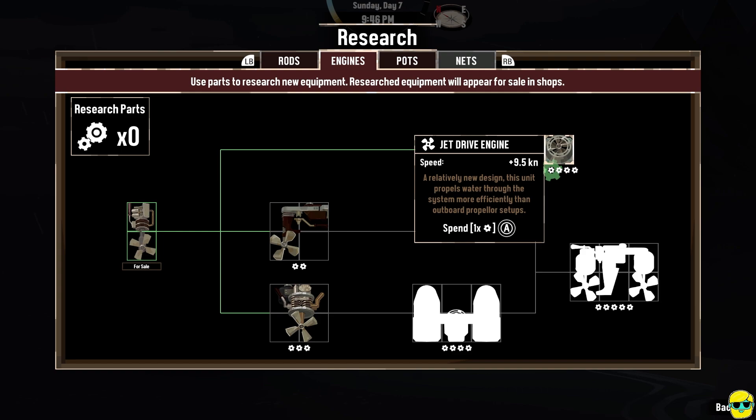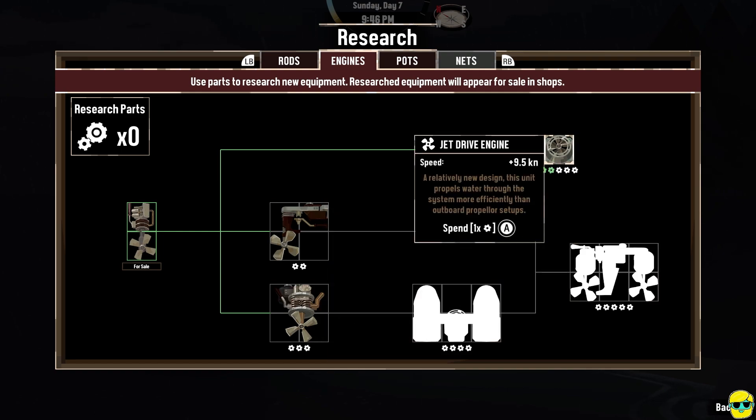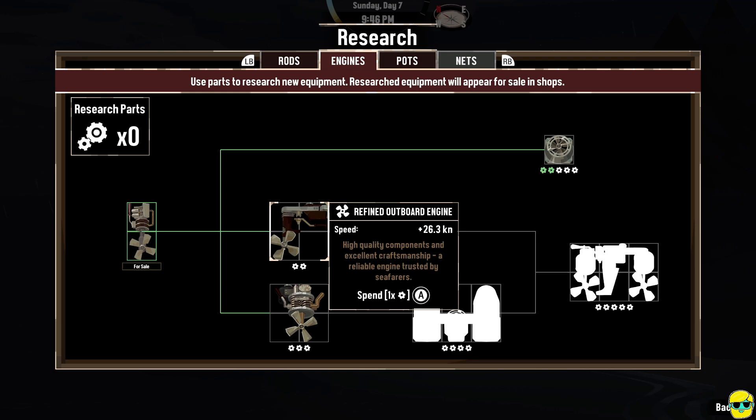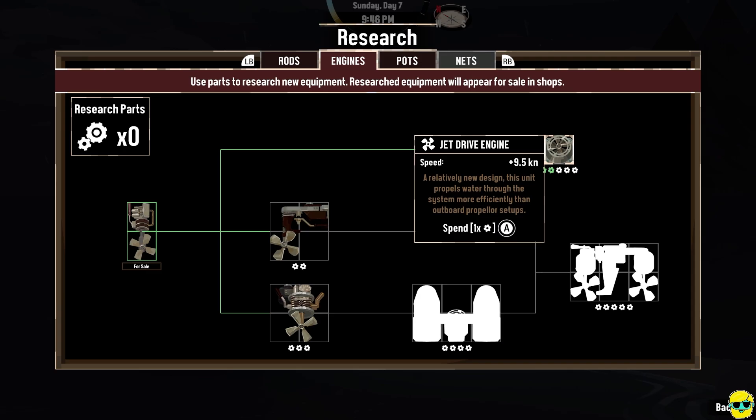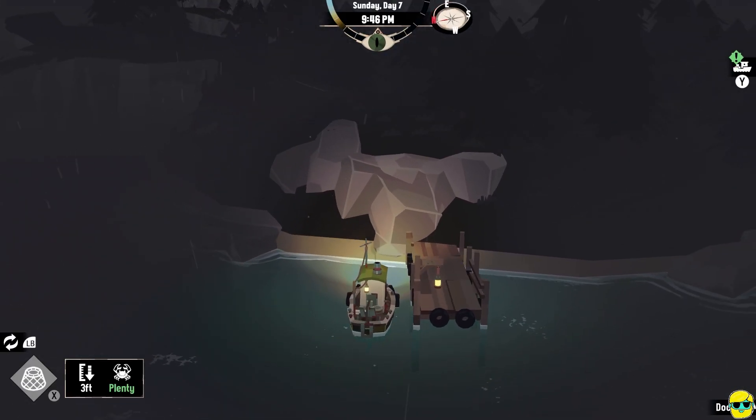I'm going to spend one, I'm going to spend two. And if you do this you won't need to buy any of these other engines, because this is the most efficient — you can see it's 9.5 per square. So even though this is 26.3 knots, it takes up three squares. This is the most efficient use of space, and we get all the benefits like the 5% extra speed.